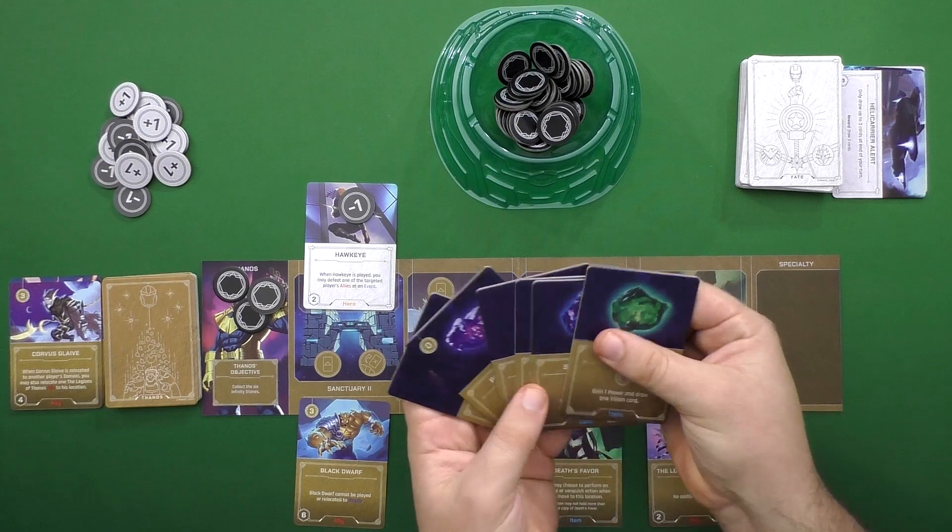Ultron is upgrading himself, so he has different specialties and gets stronger as the game goes on. Thanos is really weird — he has Infinity Gems, and other players can get those, and then he has to actually go to their boards and take them from them. It's really crazy. In general, I think there is a little bit more player interaction, being able to play things or move them to other people's play areas, whereas before you were strictly just focused on your own thing right in front of your face.